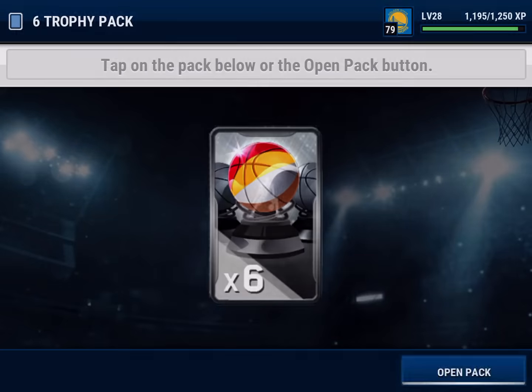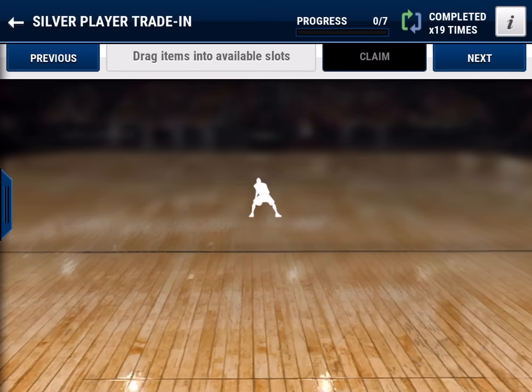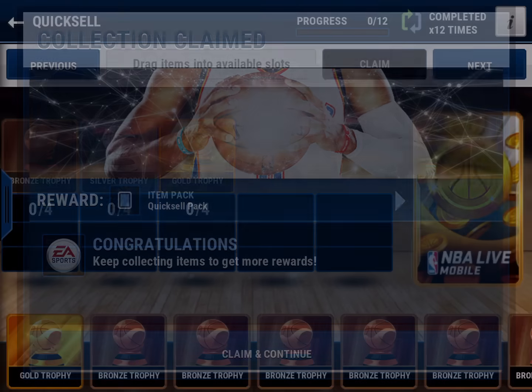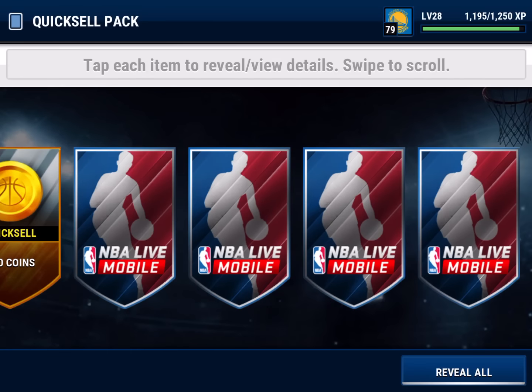Here we go, let's go ahead and open this quick sell — hopefully we get something good. And we got 8,000 ... 9,500 ... 10,000 ... and we get 10,800 out of that quick sell. So I definitely lost coins there, but that's alright.